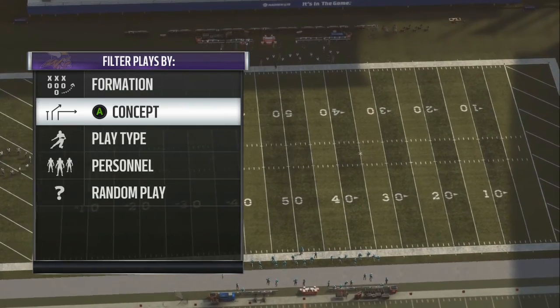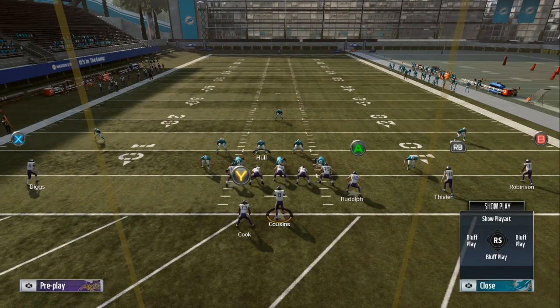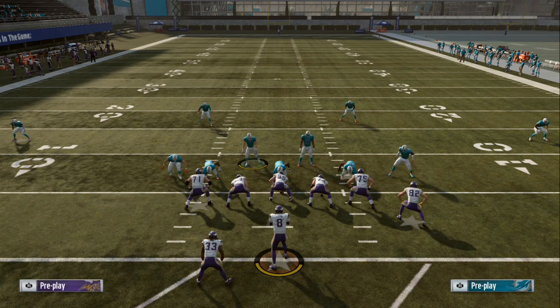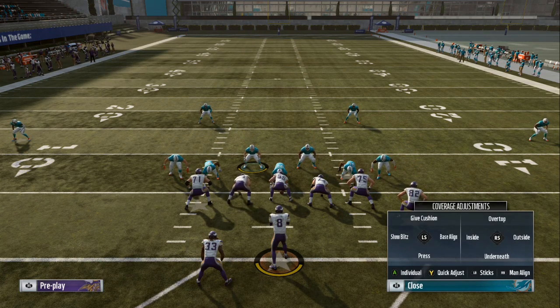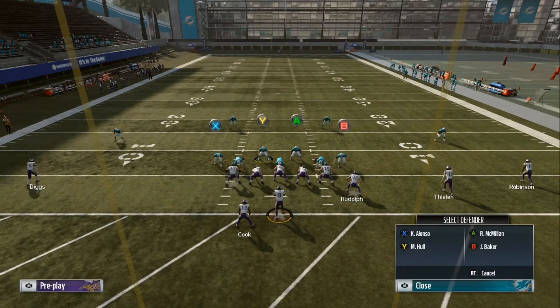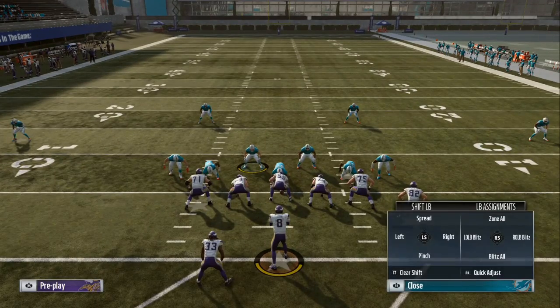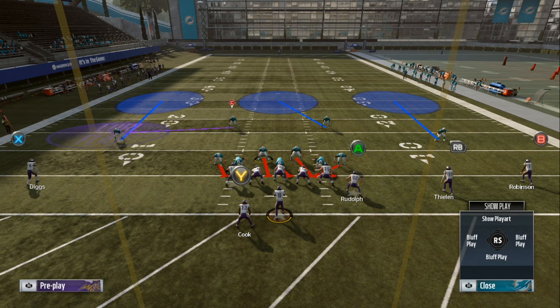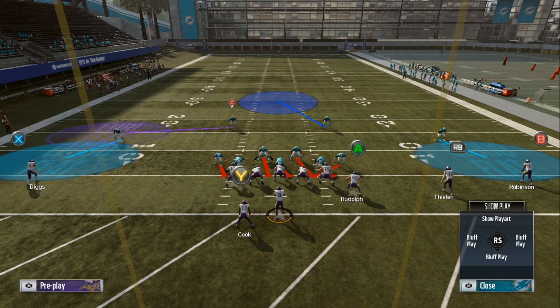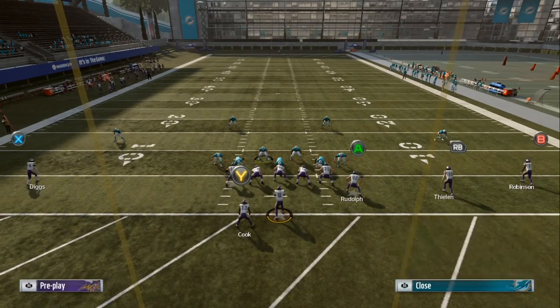Now that your defense is flipped, the first thing you want to do is base align, then pinch linebackers — that's the left stick to the right — then push R1 or RB, then pinch linebackers, then blitz all. From here you make your changes: I like to put double clouds, inside third, and a yellow zone that will follow routes. Do your quick adjustments — YY two times — to put your secondary in the cloud.